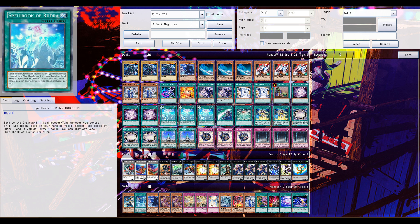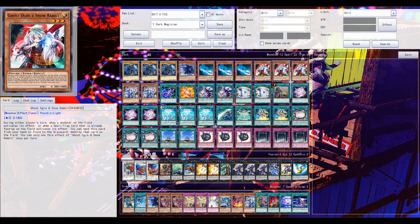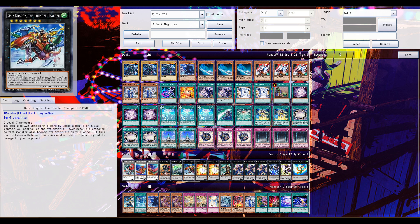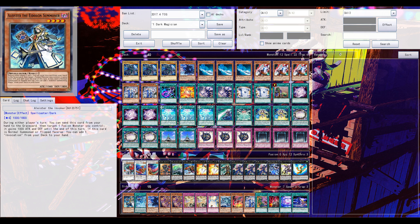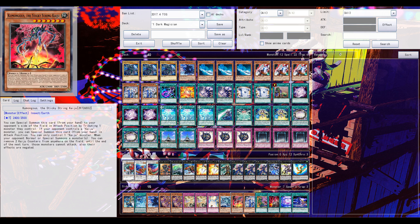It's Spellbook slash Spellcaster support. Spellbook of Rudra — its name already got changed and we already have confirmation about its effect. Rudra is like a Destiny Draw for Spellcasters: you can activate it and send one Spellcaster-type from your side of the field, or any Spellbook card from your hand or field, to the graveyard to draw two cards.